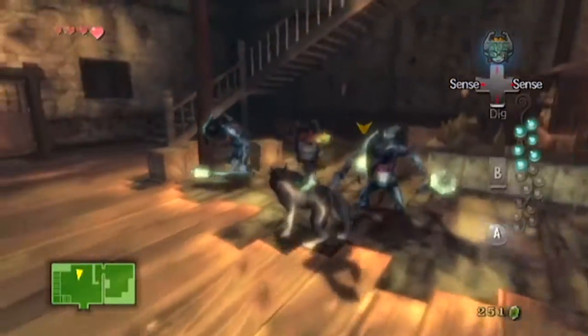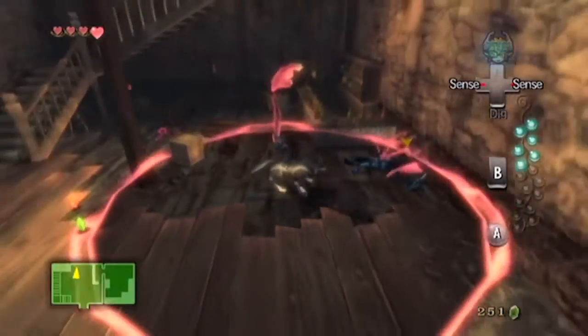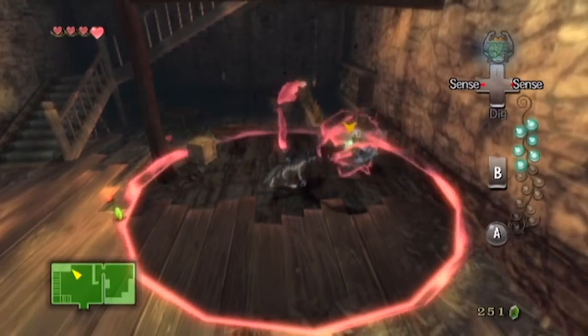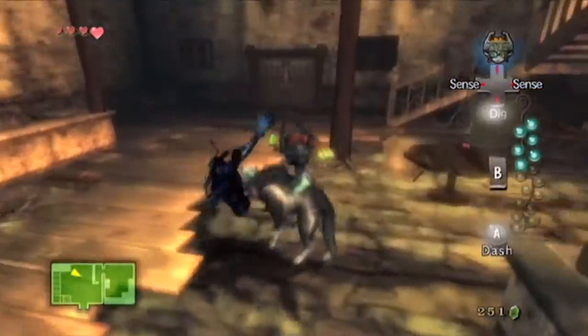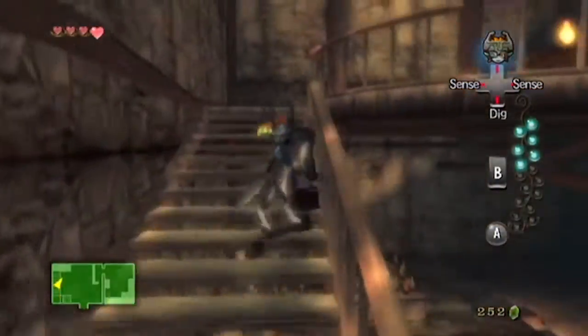Do you know why these shadow bulblins get a specific little zoom-in intro? I tried to kill them both with Dark Aura and it didn't work, and I've got to wait for this guy to get up again. They have to be fully stood up. If they're not, then all your attacks will miss them, and it's just infuriating.